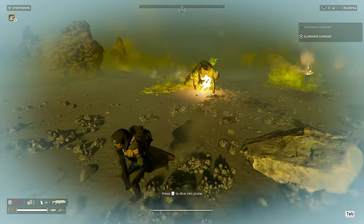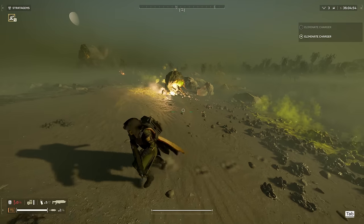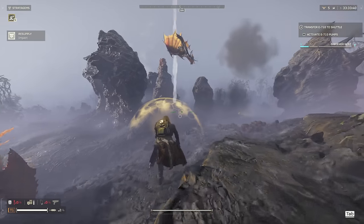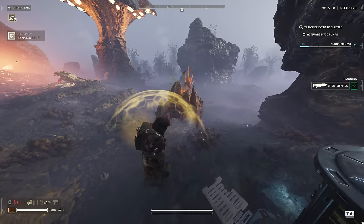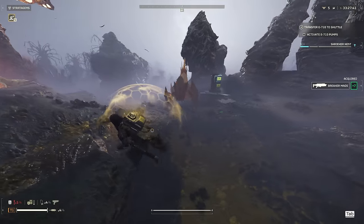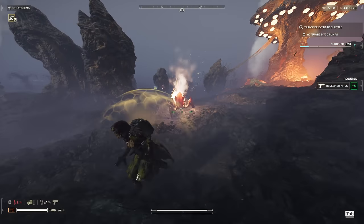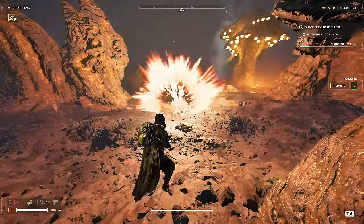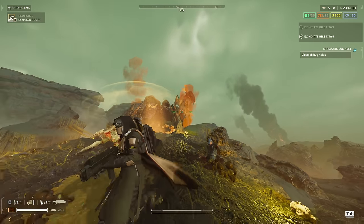Let's start with the Terminid faction and then cover the Automaton faction afterwards, giving my verdict at the end of the video. Starting from the smaller guys working our way up: the Thermite will kill a Hiveguard with one use, regardless of whether you hit it in its body or its front shield. It's pretty decent at dealing with these, as most other grenade types will oftentimes not one-hit these units.